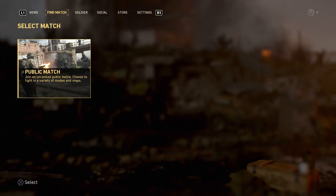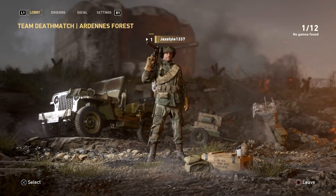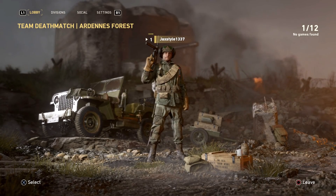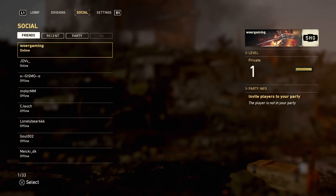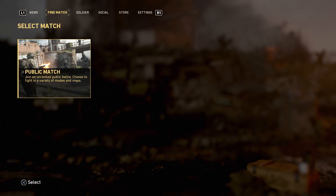He then tries to find a game, which brings up a bunch of different game modes including team deathmatch, domination, hardpoint, mosh pit, and war - really cool to see. He clicks on team deathmatch but obviously the servers are down and won't be up until the beta is released. That is what it looks like to find a game and leave the lobby. If you guys liked this video make sure to give it a massive thumbs up, share it with your friends, and let everyone see what it looks like before it comes out. Hope you all have a good day, see you guys later.